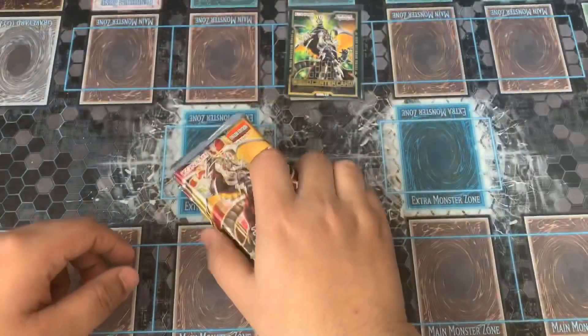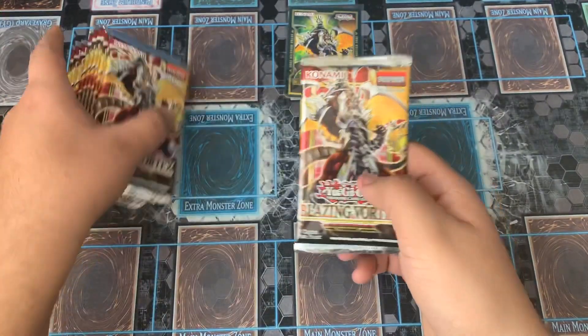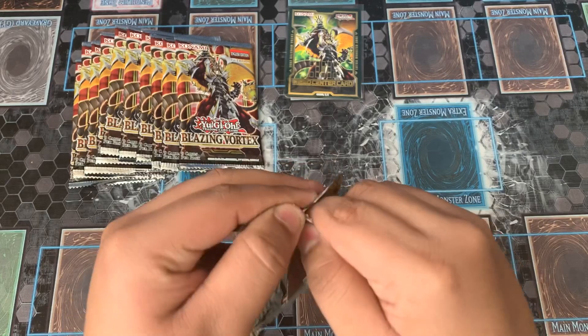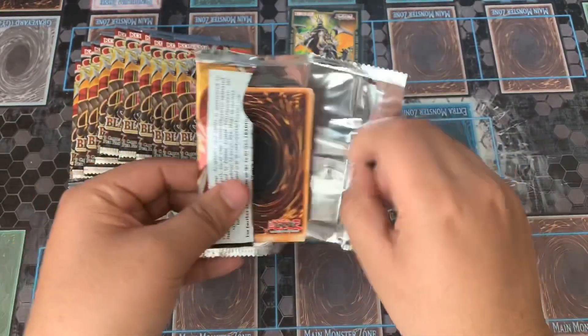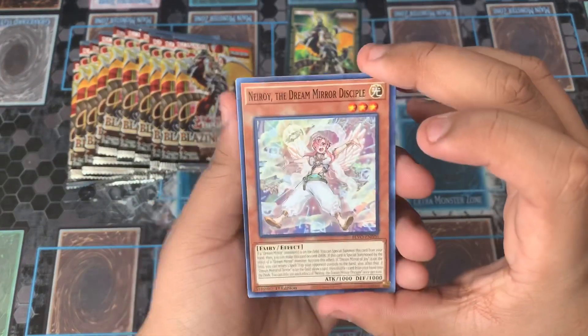So let's see if we can actually top the day by hoping to pull some Secret Rares or at least a Starlight — that would be really neat. So let's go ahead and just get straight into the pack opening. Starting off with 11 packs, let's go ahead and get cracking. I know this set's a little bit not as good as Phantom Rage, I think, but it has some really cool cards in here.